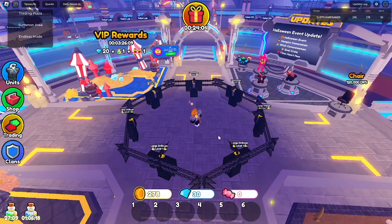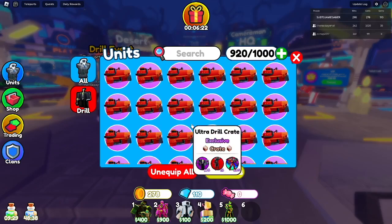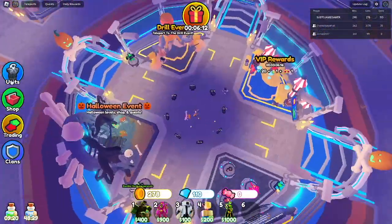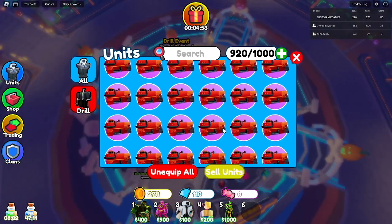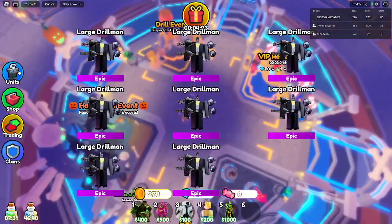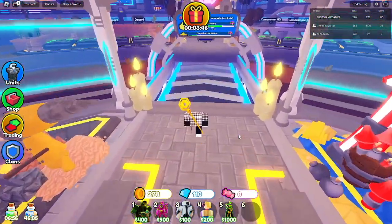I just found some extra crates I left out, so we're going to open them. Starting with the activity crates — let's speed through. Okay, that's me done on the activity crates. Now on to the driller crates. Okay, that's the end of the drill crates — bye guys!